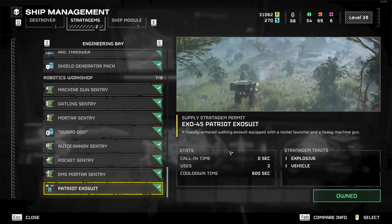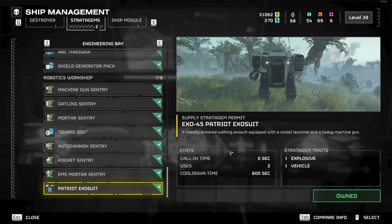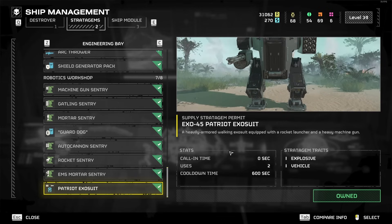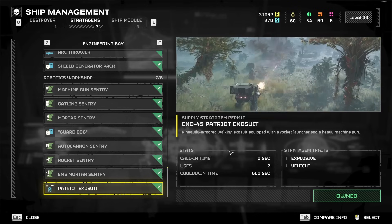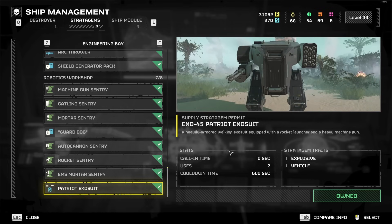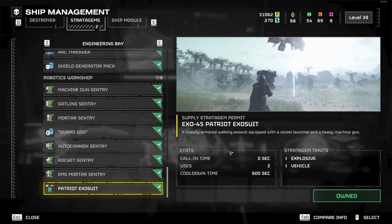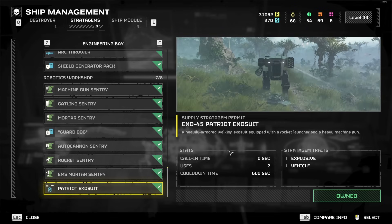Patriot Exosuit is the newest one and is insanely good — probably S tier. When this video was made, the stratagem gives you extra Exosuits so you can have three total including your default one. The Exosuit is just insanely strong: you can't reload it once it's out of ammo, but the rockets are overpowered — one to two hits on a Charger's leg to kill it. It can kill Bile Titans, and the machine gun mows down whole groups of enemies. If four people all ran this, Hell Dive difficulty wouldn't even be hard — everyone just keeps bringing in Exosuits, clears everything, and completes objectives. Solo you'd eventually run out after using all three, but it's really, really good.